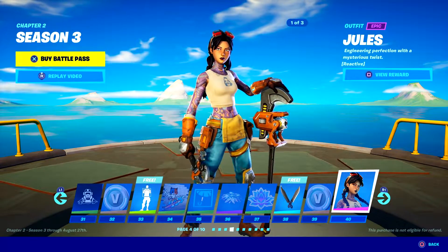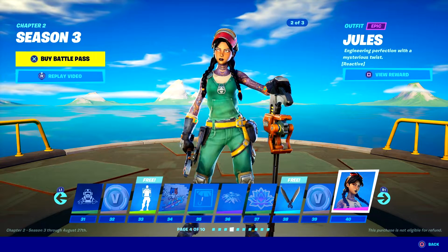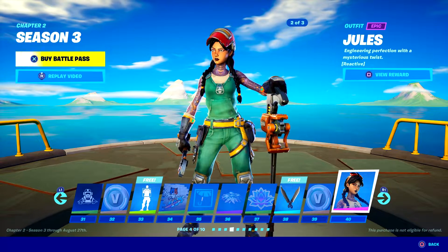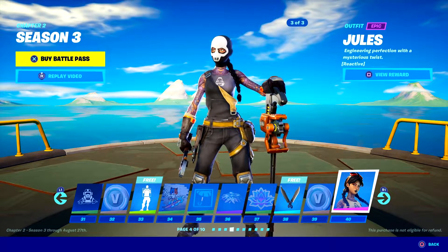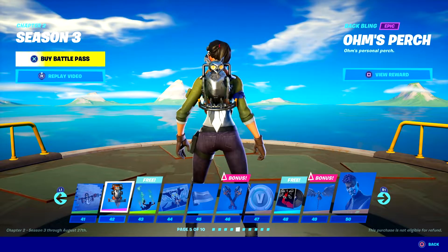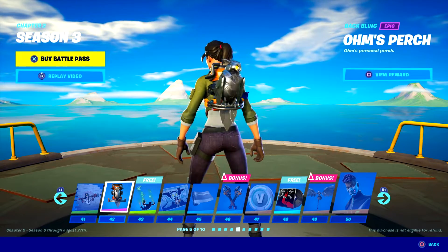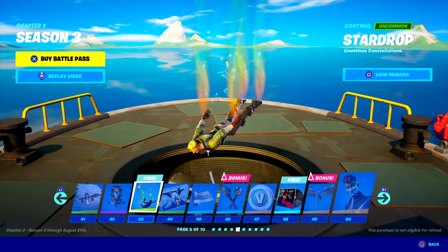Jules — I really like her, she is awesome. She's got multiple versions as well — Jules, you're awesome. Don't like that version though. We've got a nice spray of Jules and an awesome back bling which has an owl. It's a mechanical owl, guys. I'm not entirely sure why there's owls in the game now, but sure, why not? Star drop — kind of like that, that's fun.